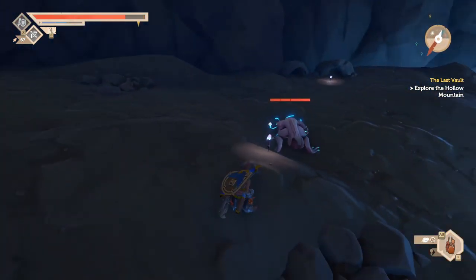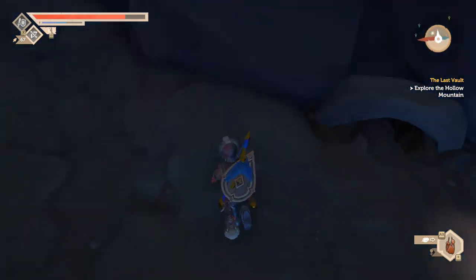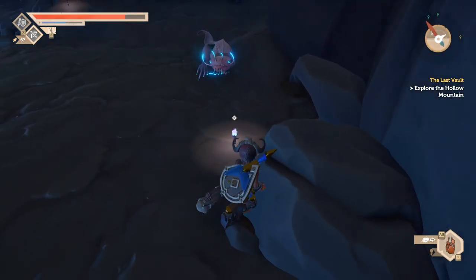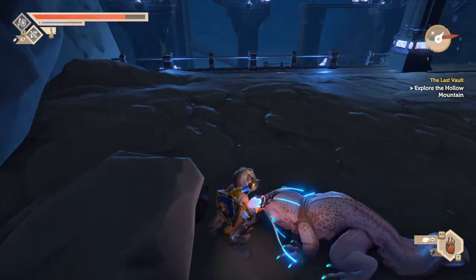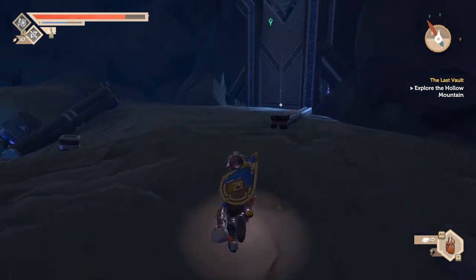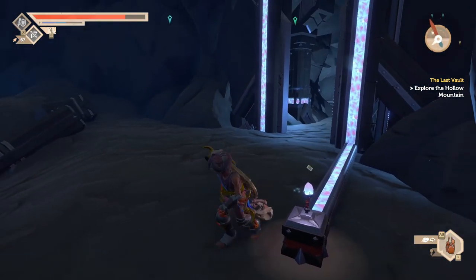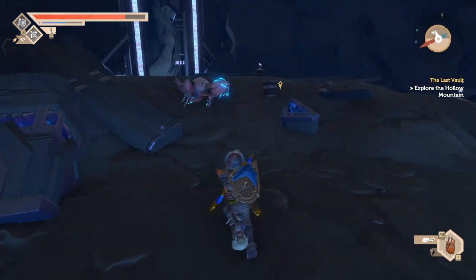I gotta put this down - now I can tame you. All right, there's another pin here. Get out of my way dude. All right and then that goes here. Anything down here I can destroy? No boxes at all.